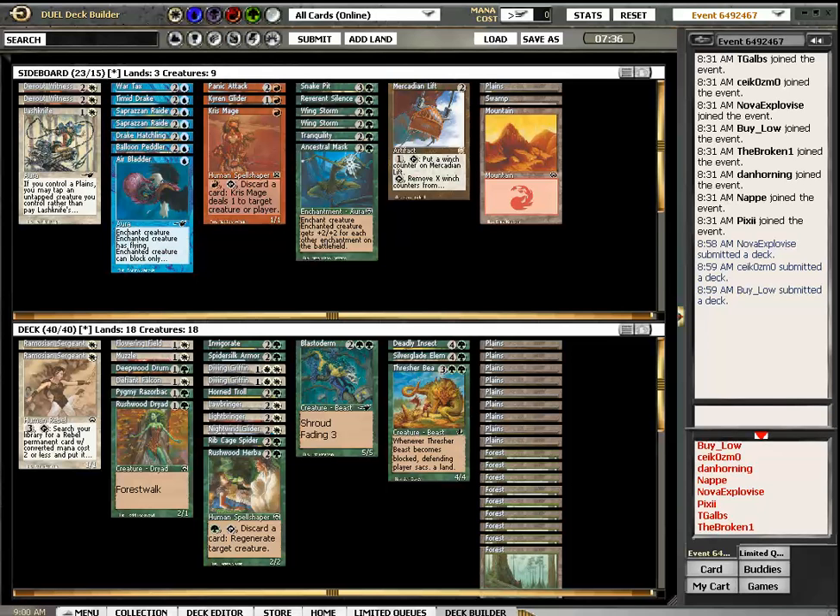Do we believe in this? I hope we do. Sideboard-out targets are Flowering Field and Sergeant. Field and Sergeant — I don't know about the Sergeant. Invigorate. Let me know how you would have built the deck and what you would have done differently. All this great value in Mercantile Mask — but all I got was this Ancestral Mask, now it's 3 dollars.